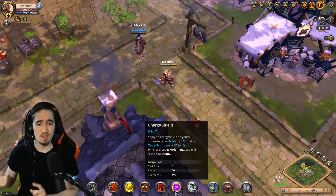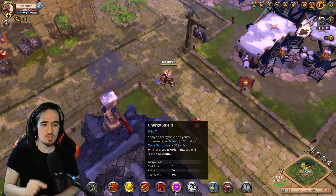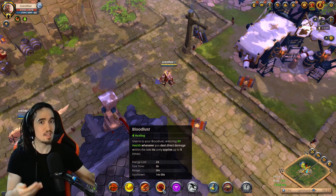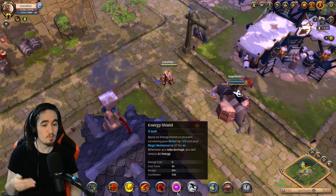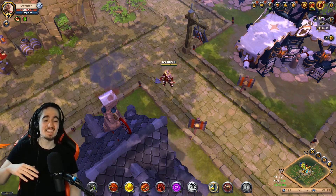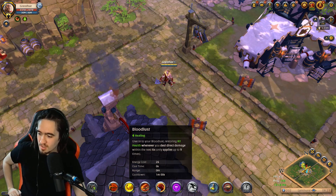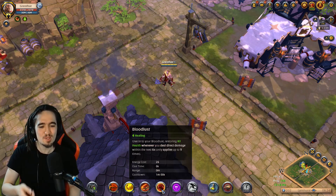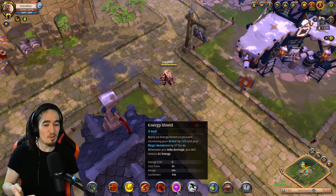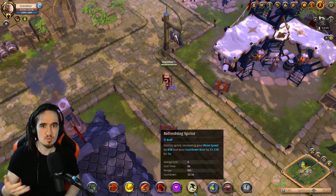The D does two things: it gives you armor and magic resistance to reduce damage taken, and every time you take damage while the shield is active you gain energy back — perfect for pairing with the E. Bloodlust is basically the opposite: no energy or resistance, but HP every time you attack. The key difference: for D you need to be attacked and gain energy; for Bloodlust you need to attack and gain health. The F reduces your cooldowns and makes you run much faster.